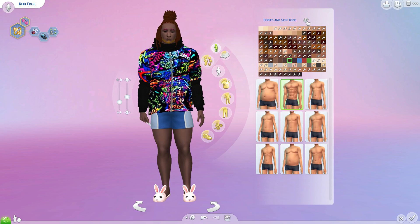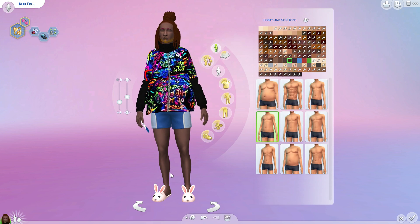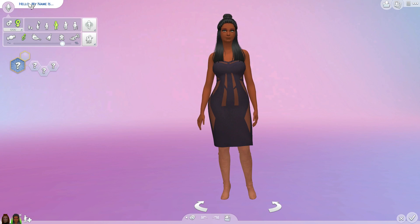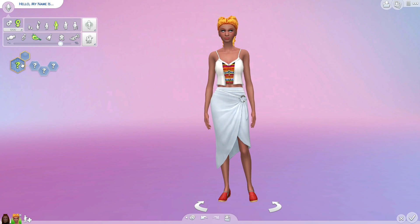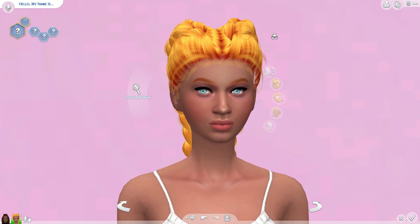Can we randomize his body? One, two, three, four, five — okay, Reed! Alright, let's make his wife now. We're gonna randomize her one, two, three times — oh gosh, I shouldn't have done that. Okay, let's go ahead and get into her.